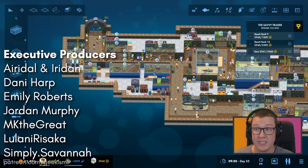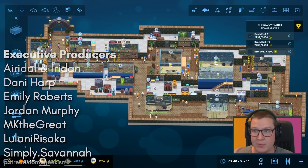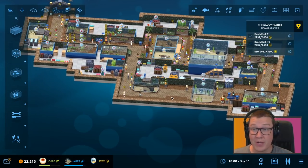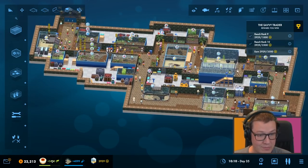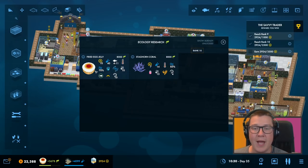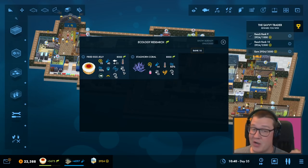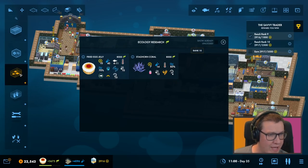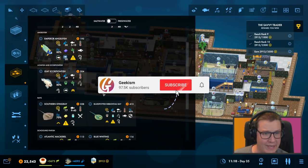So we're hopefully going to get this one finished in this episode — I think it's doable. We're heading towards 3,000 prestige points and we need to get 3,500, but we are on track for getting hold of some new fish. We've got the fried egg jelly, which sounds gross, which we can just throw into a crystal tank and go for it — that's not a problem. We've got another coral there. Let's have a look.